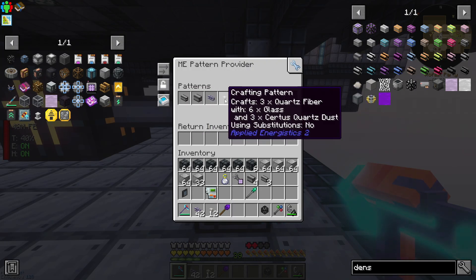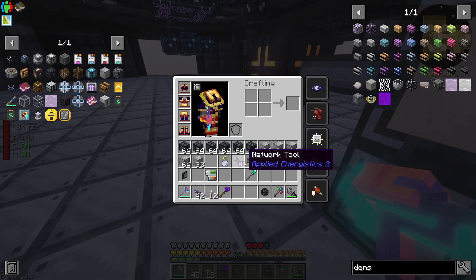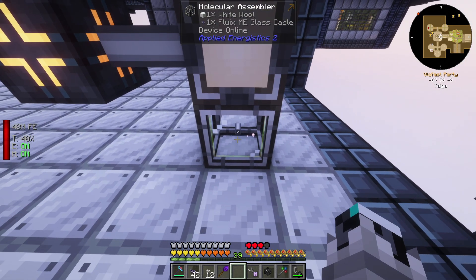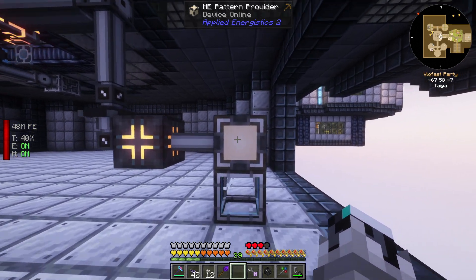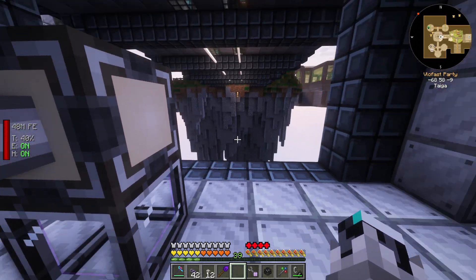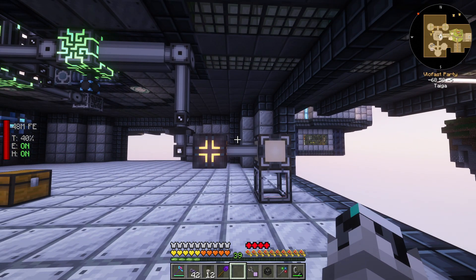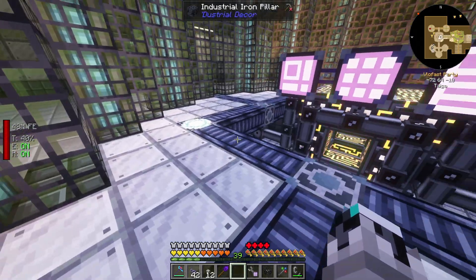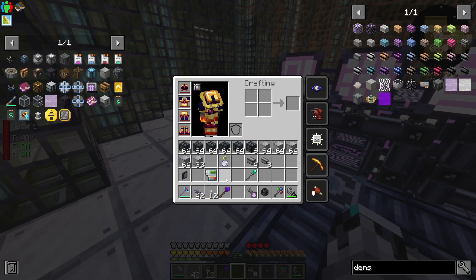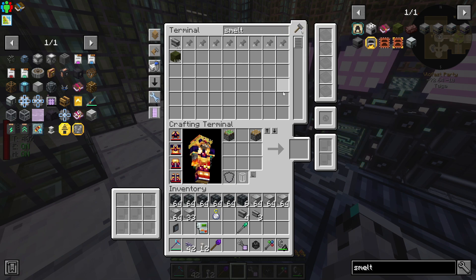The pattern provider is handling all of these crafting things. We can accelerate this with acceleration cards to make the process faster — that's also what the network tool is for, to store the cards conveniently. We can also expand by having more pattern providers and more molecular assemblers. Now there's a little bit of an issue: we do not have automated smelting, which we can set up right now.